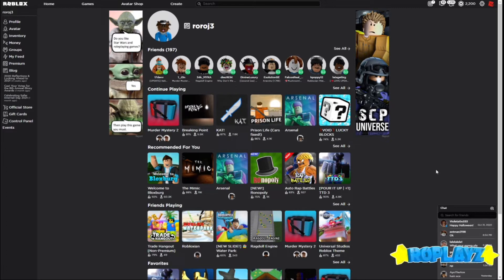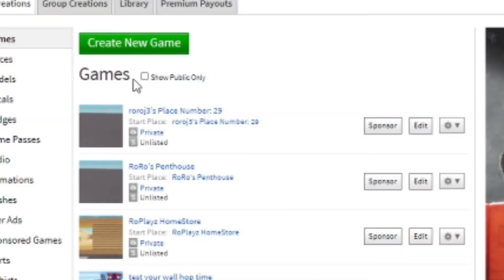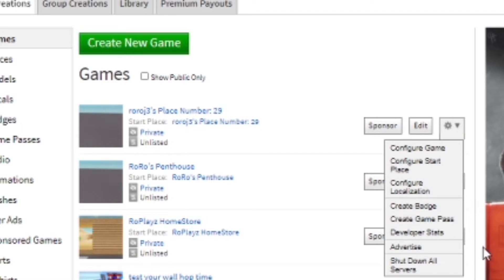To get started, all you have to do is click Create. Now I'm at the Create page — I already made a new game — so basically all you have to do is go here and then click to find where to create a game pass.